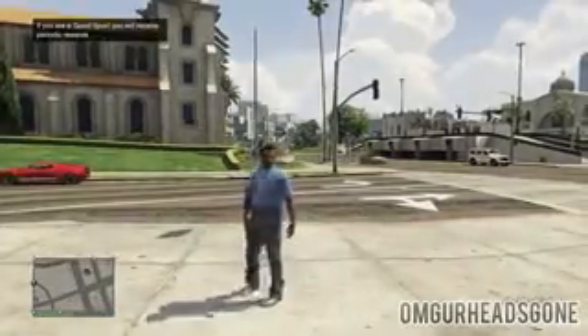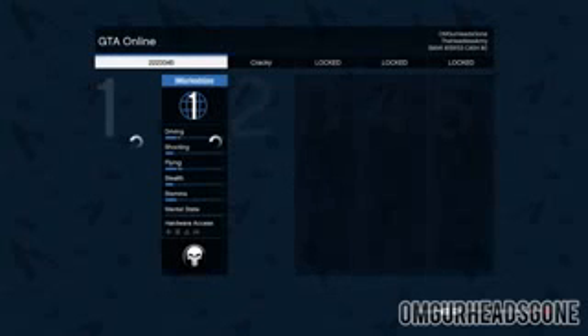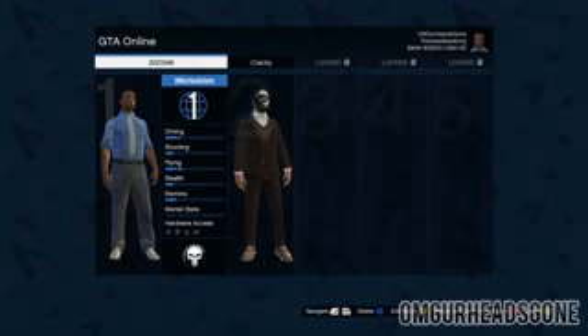Once you're actually spawned into your new character, simply press Start, go to Online, and then go to Swap Character again right here. Some guy tries to kill me, but luckily I managed to get to that Swap Character selection before he takes me down. Now I'm gonna re-enter that side character, and when I go to enter it, it's gonna ask me if I want to change my character's appearance.